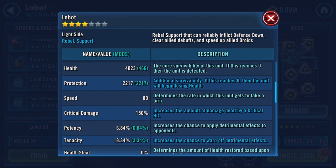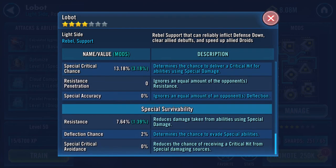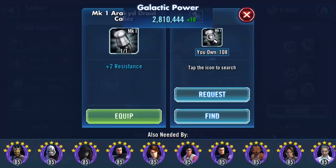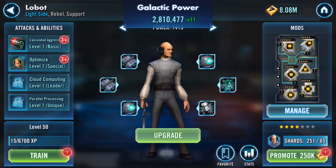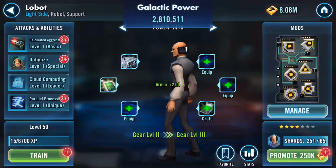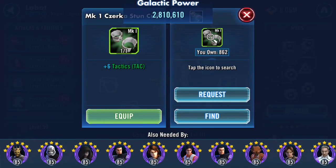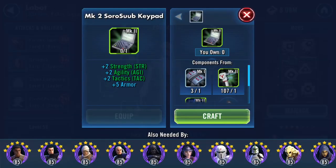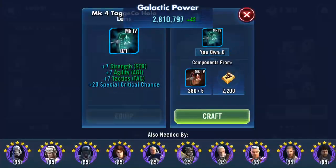So you can see there with the mods he's got 4000 health, 2200 protection — very low stats. We'll gear him up as well while we're doing it, because it all adds to the galactic power. And the new quality of life feature is that as you assign it, it tells you. I don't know whether I can get him up to gear seven — ideally that's what I'd like to do — but the higher up I can get him, the more he adds to overall galactic power.